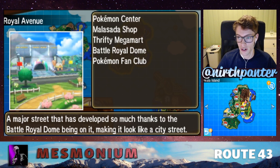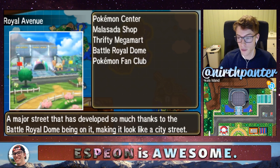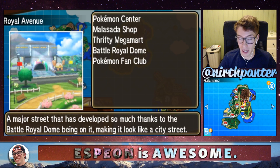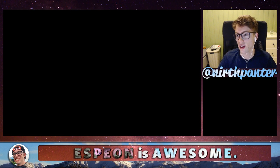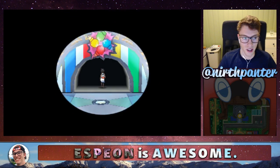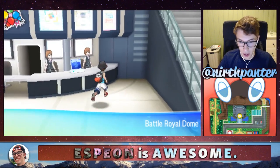You want to go over here to Akala Island, and then more specifically to Royal Avenue. If you head up from the Pokemon Center to this building called the Battle Royal Dome, you want to head inside. And then if we walk this way, we want to head over to this lady.